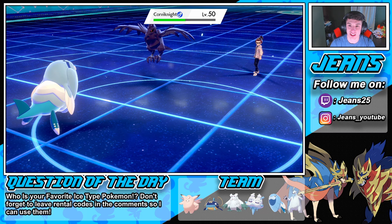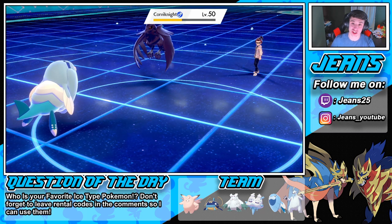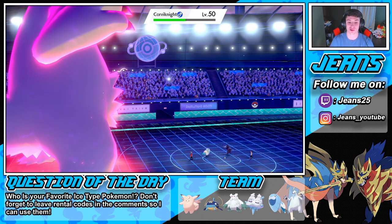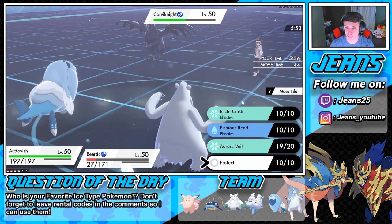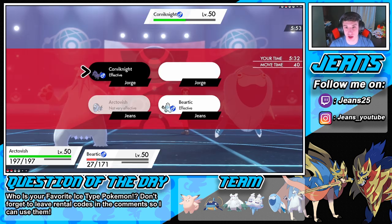Not gonna do as much damage to us, and Arctovish is just gonna get Leftovers and Ice Body healing all day. We can potentially see this thing going for a Roost. Now we are back into Choice Band Slush Rush, so we're gonna be doing some work with that Icicle Crash. The Tailwind peters out — you're not outspeeding us anymore buddy! Icicle Crash coming in, potential flinch. We are Choice Band so we'll go for Fishious Rend.